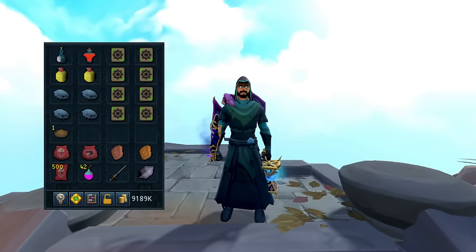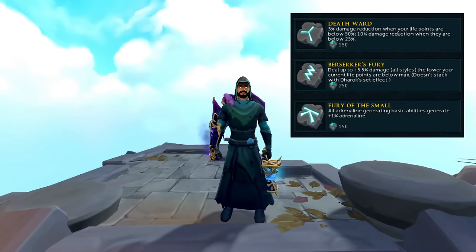I always throw a Vuln Bomb at the beginning with Rassial and maybe one right before we get into the final phase. We also have our Enhanced Excalibur — if you have it unlocked, bring it almost everywhere you PVM. And our Ancient Elven Ritual Shard, which you're not going to need if you're using Powder of Penance, but if you're running without it the Shard is very useful. As for the Relic Powers, we are going to be using Death Ward for that extra 5% damage reduction depending on how much life you lose, along with Berserker's Fury for up to 5.5% extra damage. After that, we're going to be using Fury of the Small — more adrenaline the better, especially when using Necromancy.